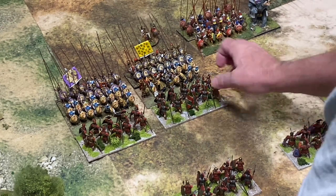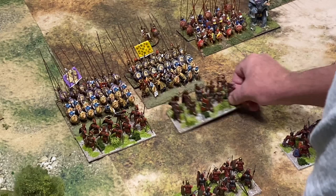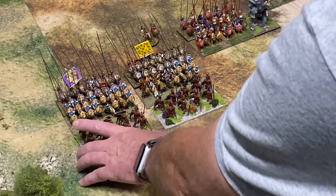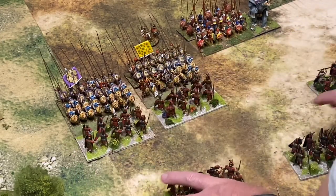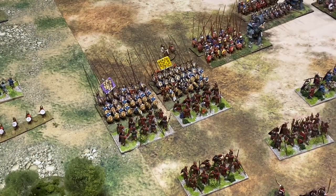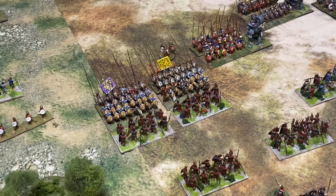So you would have all the Hastati fighting initially in a solid line, and then as they become tired, on a signal they disengage, move back, and the Principes go forward and repeat the process. Now you might think that what I've just described reinforces the Hail Caesar method of these individual small units going in - but I would argue against that.